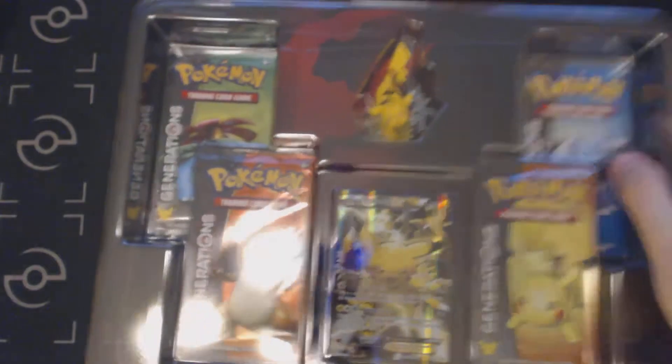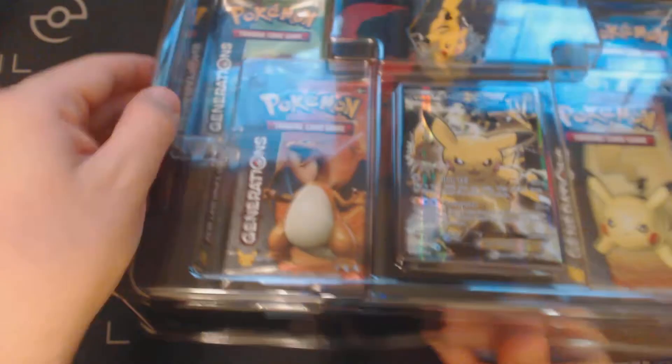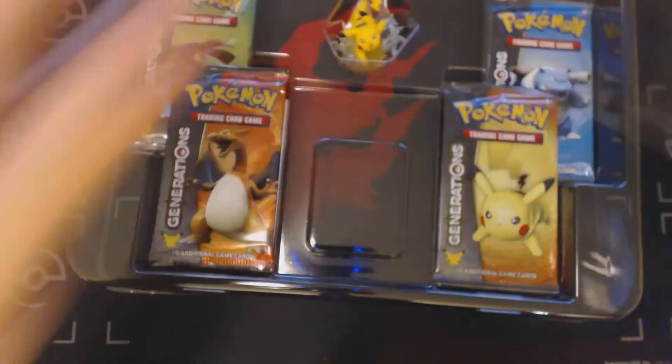I've already shown you guys what the box itself looks like, so let's just start cracking this thing open, seeing what we get inside. They have used some spectacular glue on these things — it is getting harder and harder to open them. That's generally a good thing; it means these things have very likely not been tampered with, have not been opened previously.